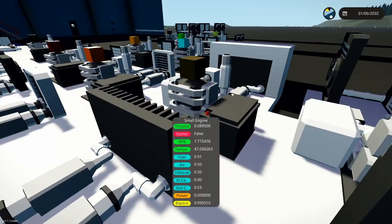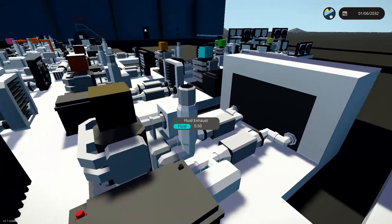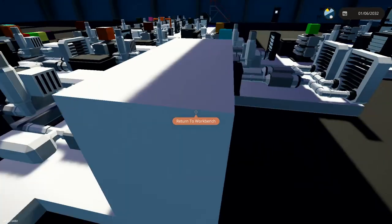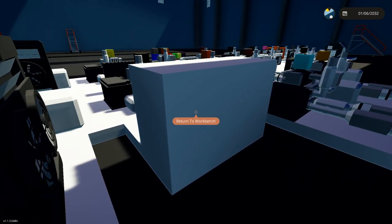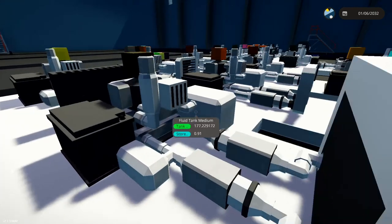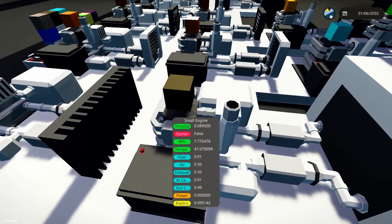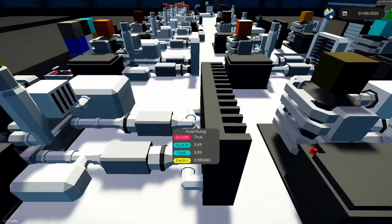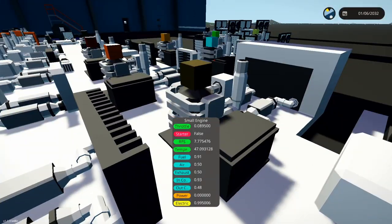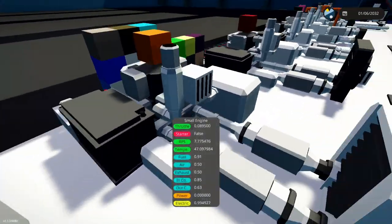We have the OG heat sink connected to an engine doing some good cooling. And as a test branch off of that one, I put the heat sink in a little block of water — I didn't know if it was going to do anything. One of my first boats, I thought putting heat sinks in water at the bottom would give better cooling. But there seems to be no difference, so oh well.